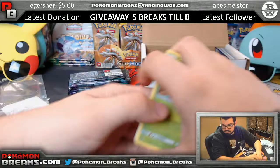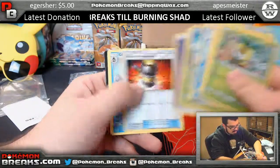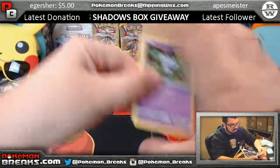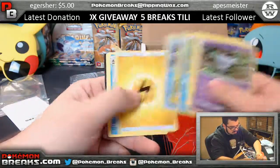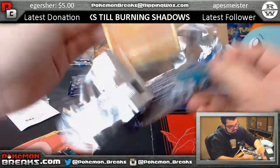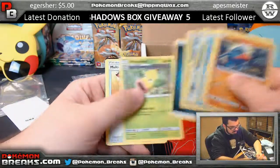Sudowoodo reverse, Trevenant. Delibird, Lilligant — I don't know if we can get the Turtonator trifecta because last break we pulled like two rainbow rare Turtonators, we're pulling it quite a bit. Lilligant, Vanilluxe — just a couple packs left. Tapu Lele, Victory Bell.